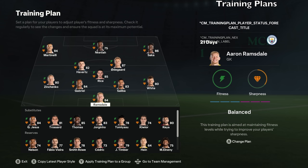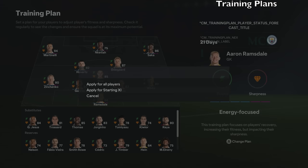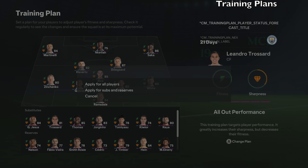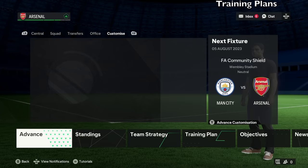You can set up training plans individually or for a whole group. For example, set Ramsdale's plan to energy-focused, and when you press the Y button you can choose to apply it to the starting 11 or all players. You can also go to the subs, pick a plan for Trossard, then press Y or triangle to apply it for subs and reserves. So you can do it all individually or as groups. I don't think there's any training like last year where you'd have to do different drills and simulate them — I think they got rid of that feature.